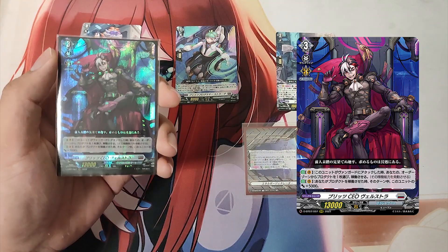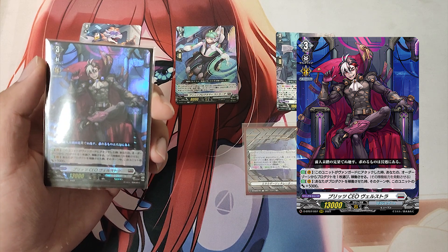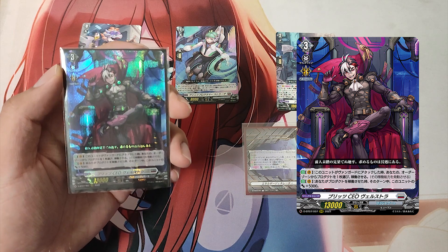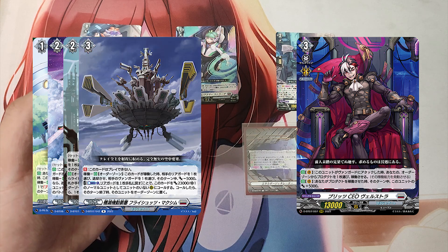The Grade 3, Blitz CEO Wellstra. First skill: Auto as a vanguard — when this unit attacks a vanguard, choose a product from your order zone and operate it, activating its operate ability. Second skill: Auto as a vanguard — when you operate a product, this unit gets plus 5000 power until end of turn.